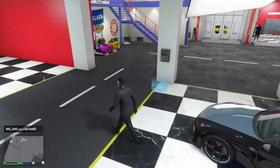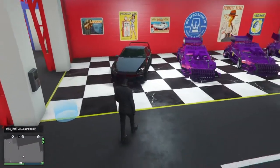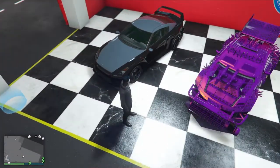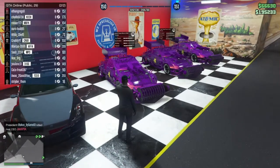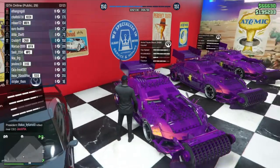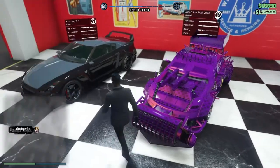Just a quick reminder — you will need a car that you don't care about, so just go buy yourself an Elegy. Then use the car you want to duplicate, which I'm using the ZR380. I don't have an Issi, otherwise I'd be using the Issi.